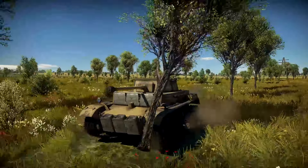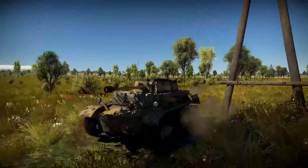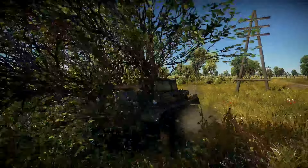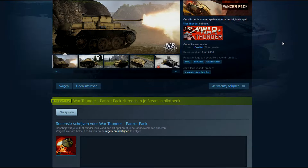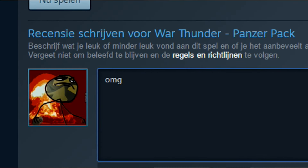Hey, what's up you guys, today I'm going to show you how to use the Premium Panzer 2H, or how I call it, little panther. This cute little tank is available on Steam for 10 euros. In the pack you will also get a SdKfz 140/1 and 500 golden eagles.